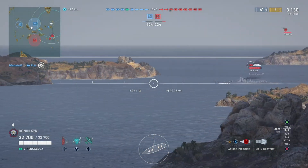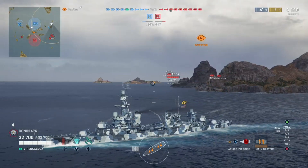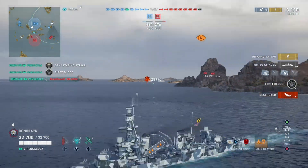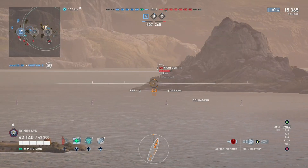Jumping into another game here — Pensacola tier 5 — I spot an Aoba and just... six citadels? Like what? How does that even happen?